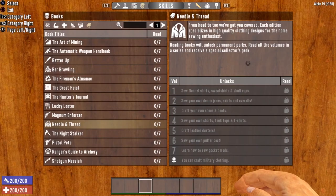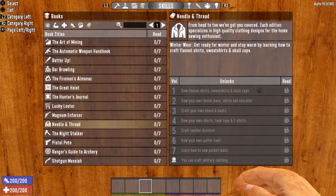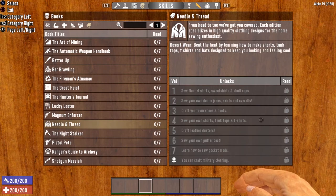Most clothing in Seven Days to Die can be crafted once you have read the Needle and Thread books. While this book series is probably one of the least useful series in the game, it does offer a few unique perks. Book one gives you the ability to craft winter wear, so if you are in the snow biome, this would be a very handy book to have. Book four does the same for desert wear, so if you are spawned into the desert biome, the ability to craft desert wear could come in handy.